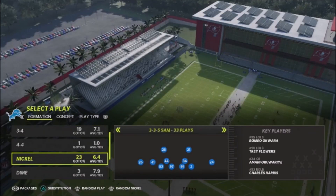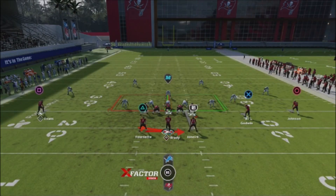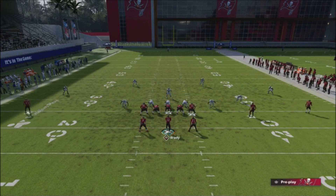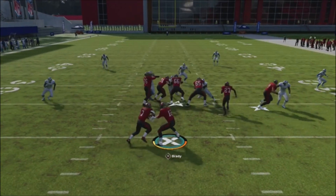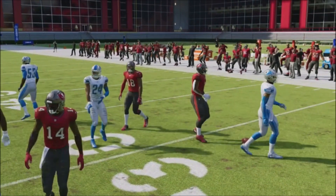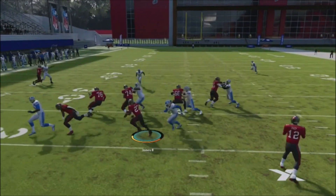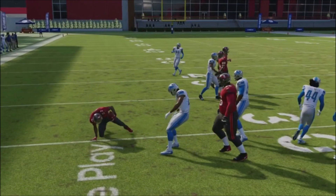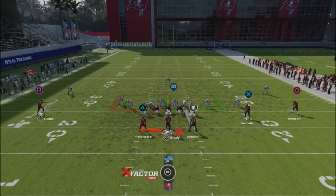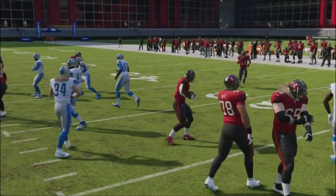I'm going to run this against random nickel defenses. You have a two-headed running attack — you can go to either side and basically just follow your blockers and look for the holes. The tackle kicked out and took the defensive end off to the left. You can take this to the outside too. For the Buccaneers, this would be a really good scheme to use because you obviously have two good running backs. But I don't want to show that too much — I want to show you the passing plays.